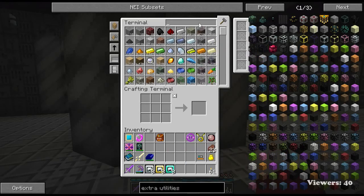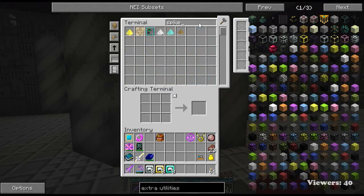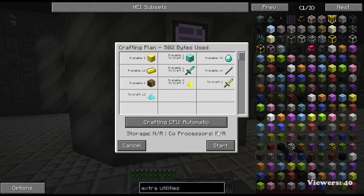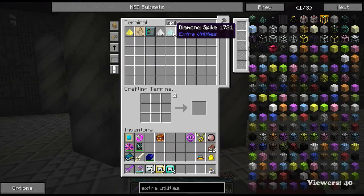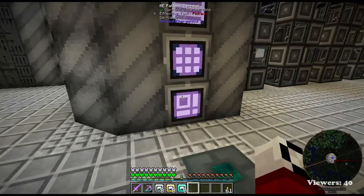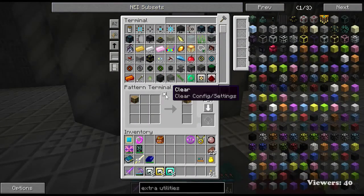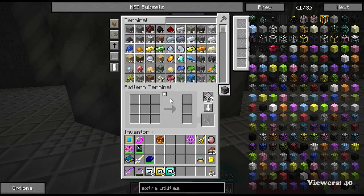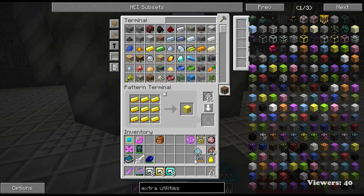Let's do this shall we - golden spikes, diamond spikes - 10 please. Oh really, that's not so bad. 100 please! Oh, gold blocks - I knew there was something we'd be missing. Sort by number of items - it's gonna be a recipe and encode.